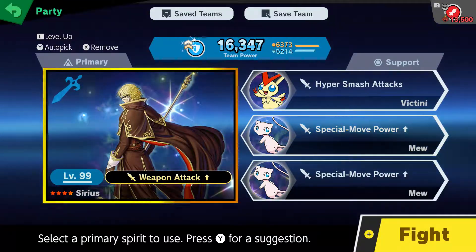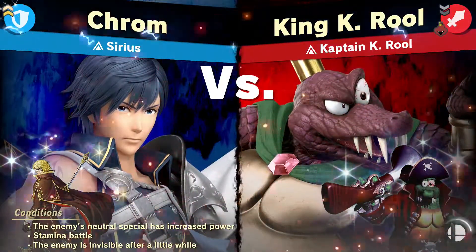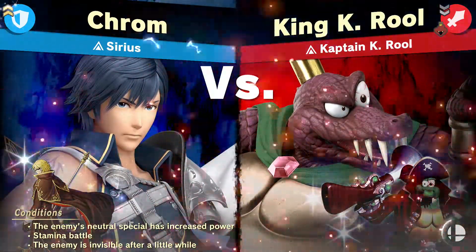So here's the team we're using. Because it just gives a lot of power, there's not really too much special recommendations for this thing. Especially since he just disappears too.